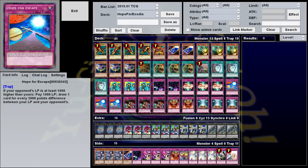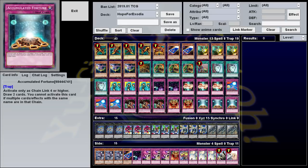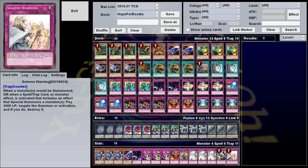Trap Trick searches including Hope for Escape, which means instead of waiting for it, you can often search it out at the right time for maximum draw power. It's also chainable at just about any time, which means it works well alongside your other traps to go into Accumulated Fortune. The side deck also has new additions: Lilith can search out all your traps and dodge removal that things like Card Car might not be able to, and all the Solemn cards allow you to actually disrupt your opponent while lowering your life points in the process.